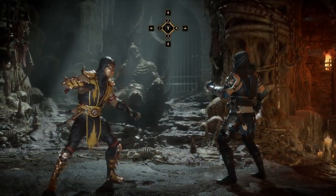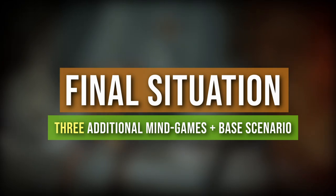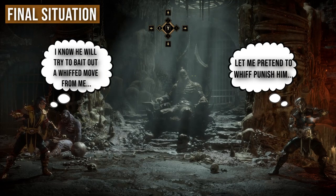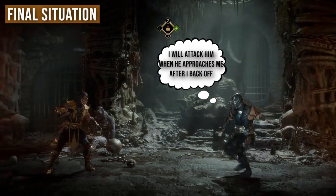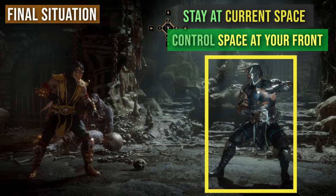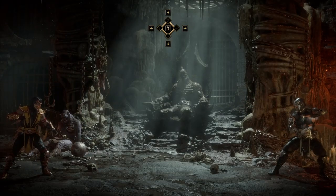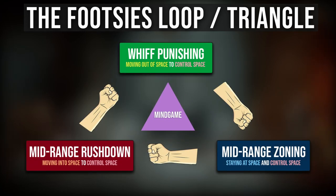Now that we have found the three pillars on which the whole idea of footsies rests, I would add one last layer to illustrate a very important observation. What if your opponent was just pretending that he didn't know that you knew about his plan? As you advance on him to ensure proper spacing, he initiates an attack of his own before you could reach him — taking us back to the first scenario with the roles switched. The whole footsies concept is a mind game loop, and if we put all three pillars together we get a footsies loop or triangle, where one pillar counters the next.